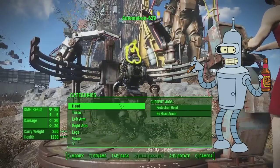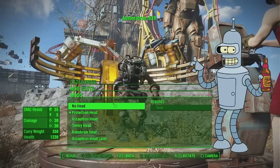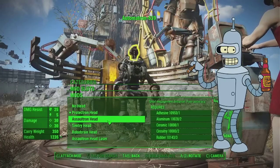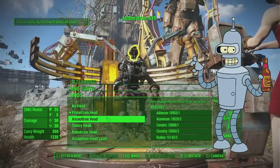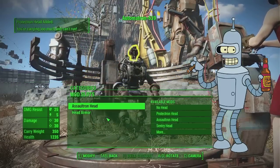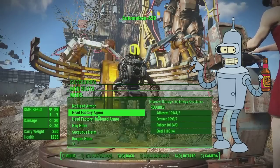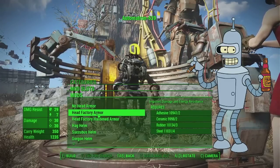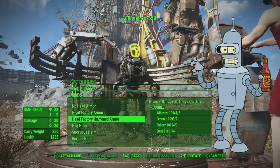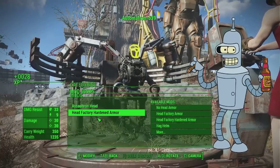Thank you very much. Now the head - how should I start the head? Which head looks most like him? Most probably the Soltron head. The other head's shape is completely different, so that's the one. This is a problem though - the Automatron head only has one eye. Does any other head have more than one eye? I don't think so. I think this one - hardened armor - looks the most like him. Yeah, that's good enough I guess.